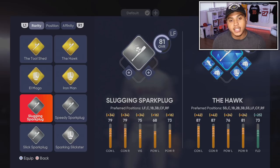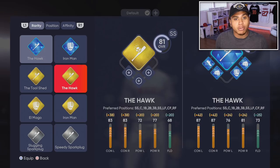After you progress through the bronze and silver Spark Plug you get the Gold Hawk. The Gold Hawk is a primary shortstop, but as you can see it says preferred positions include shortstop, catcher, first base, second base, and more — you can play this player at every single position except pitcher. In my opinion, if you're looking for the best hitter, you want to go with the Spark Plug and the Hawk.